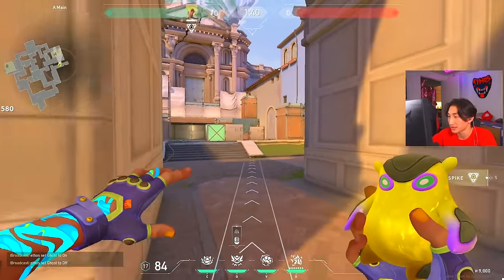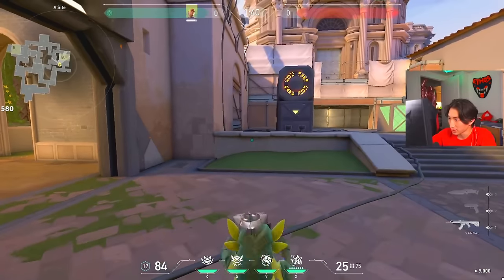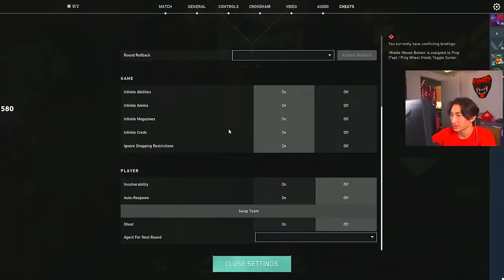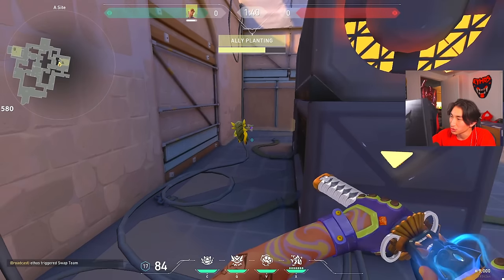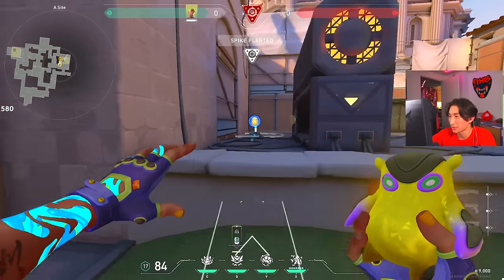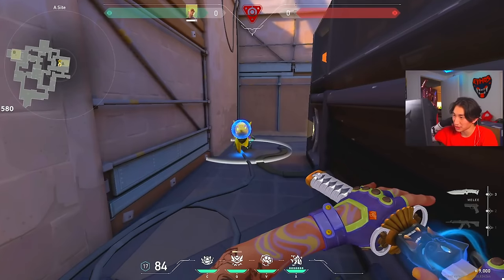The important thing is you need line of sight on the spot. What's cool is that Wingman will figure out a way to get there. Spike planted — and same thing for defusing, you just aim at it and he'll find it and go. He has 100 HP, and while Wingman is doing his thing you can have your gun out.